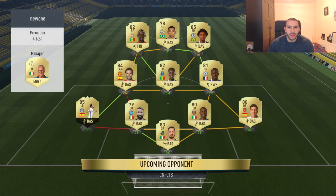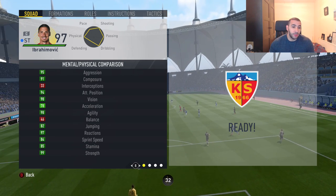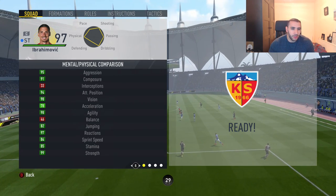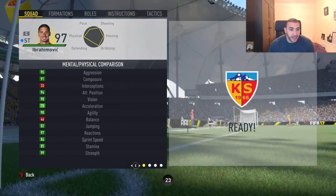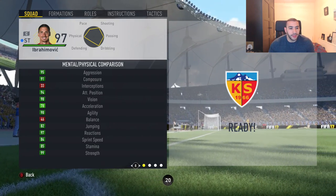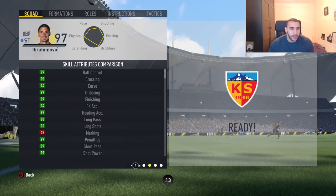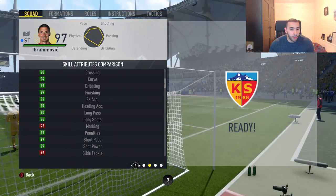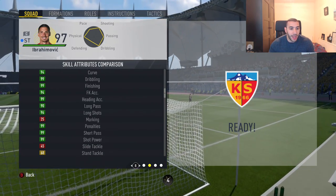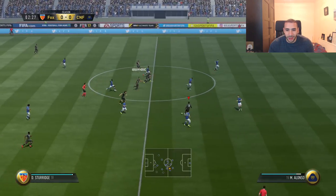First up, the opponent's squad is a Serie A and Premier League hybrid. Ibrahimovic's detailed stats: 95 Aggression, 91 Composure, 94 Attack Positioning, 98 Vision, 78 Acceleration which is a bit on the slow side, 98 Agility — I definitely didn't feel like his agility was that high in the Squad Builder Showdown yesterday. 97 Reactions, 84 Sprint Speed, 85 Stamina, 99 Strength, 99 Ball Control, 99 Dribbling, 99 Finishing, 94 Free Kick Accuracy. He's definitely an aerial threat as well — he's 6'5", with 99 Shot Power and 96 Long Shots. He's medium-low work rates, and he has a huge list of traits.